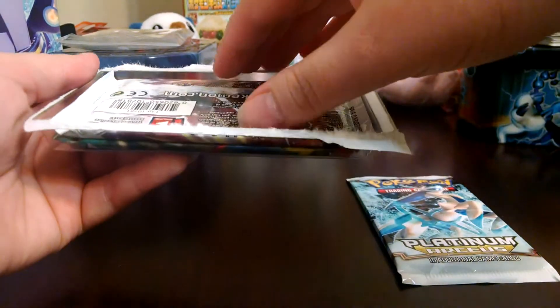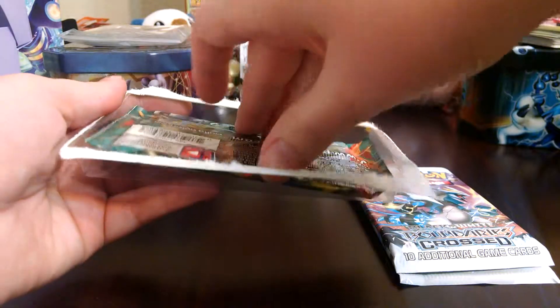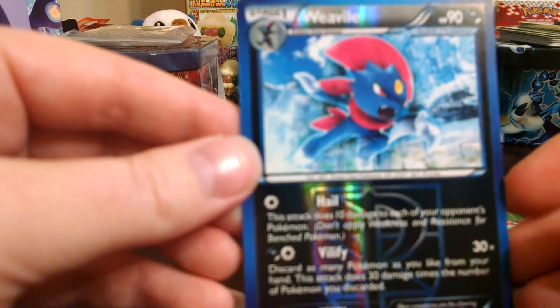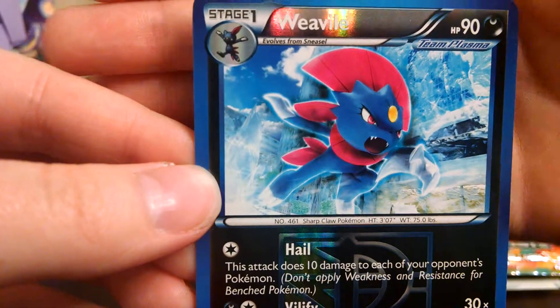Oh — Platinum Arceus, Boundaries Crossed, this is Furious Fist. And the promo card is a Weevile. It looks like a reverse — Team Plasma's Weevile. That's pretty cool.